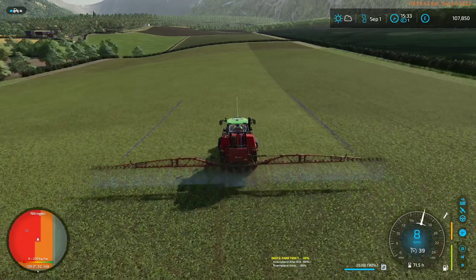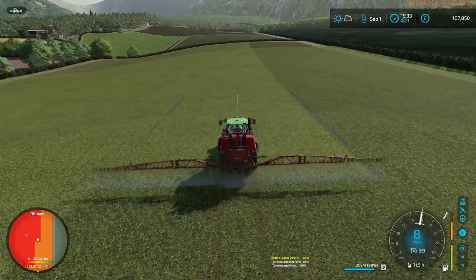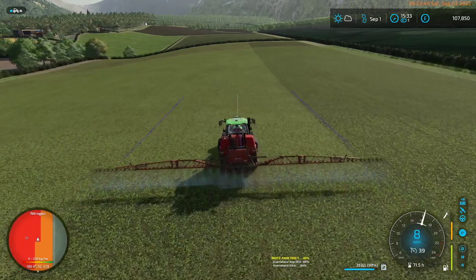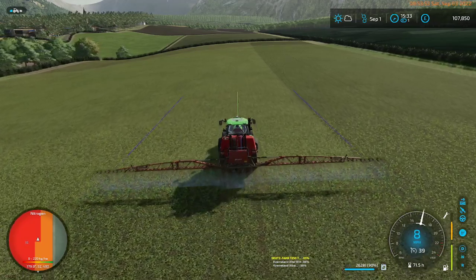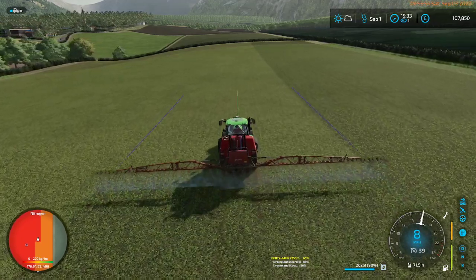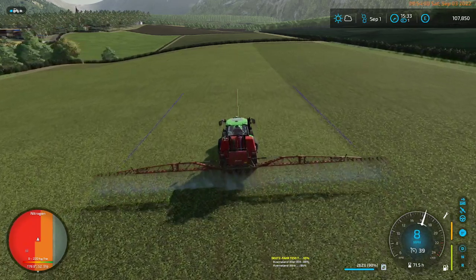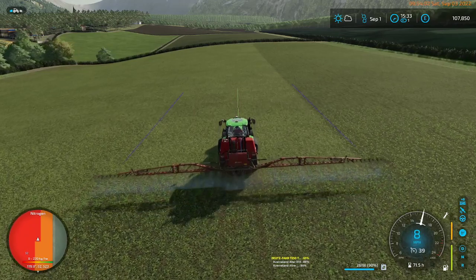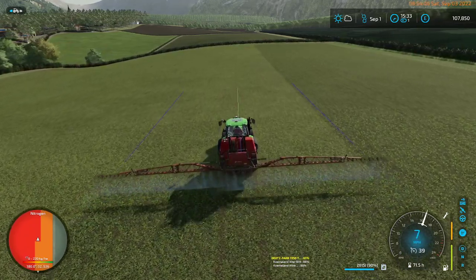I'm guessing I fertilized a significant number of acres all of a sudden. Because we have automatic spraying and the tractor's crop sensors, I could just drive all over this field and eventually cover it. Doing it with GPS allows me to talk about GPS in the game, since we haven't really used it yet.